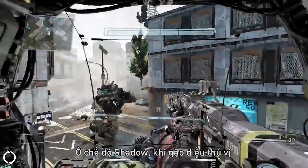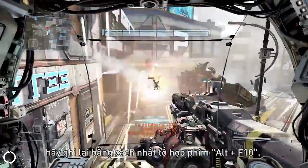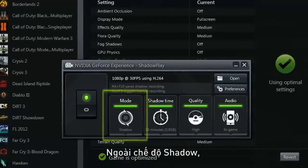In Shadow Mode, when something cool happens in the game, capture it by hitting Alt F10. Shadowplay will capture up to the last 20 minutes of your gameplay.